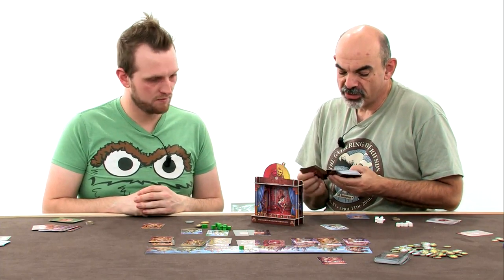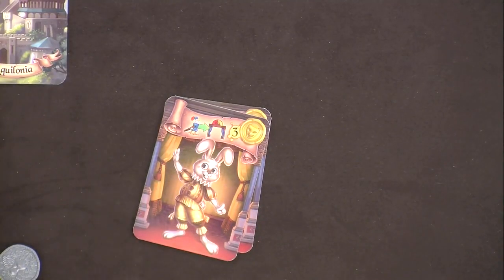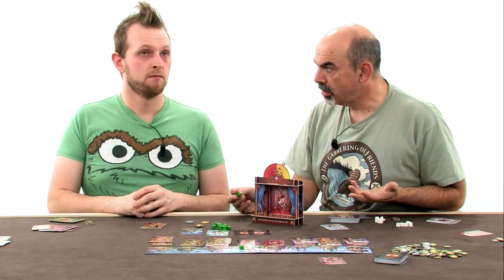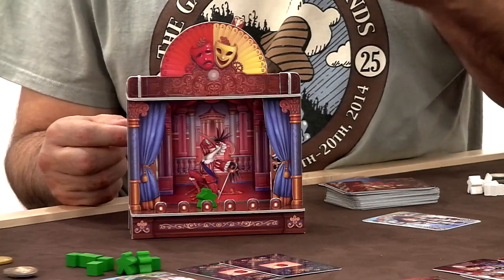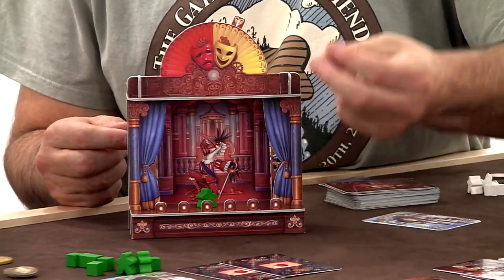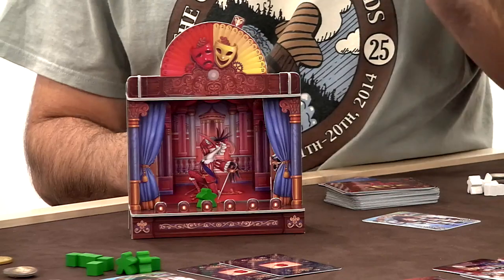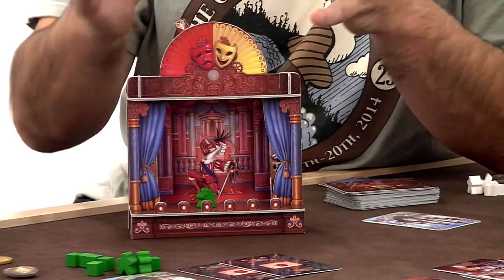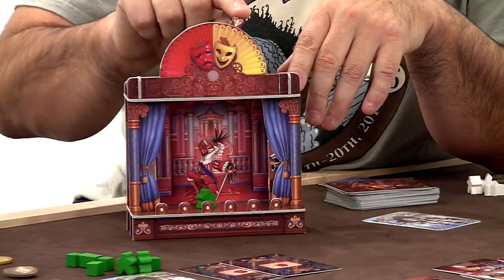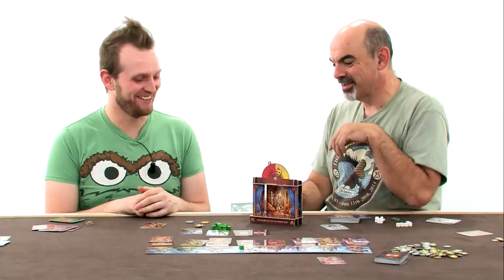One important thing I didn't explain: when someone recruits a comedian or tragedian of value three, you send a producer — a regisseur in French — to the theater. You place them there and immediately score as many coins as the number of tokens on the theater. So the first one gives you one coin; if there are already three tokens, you take yours and get four coins. But when the king's humor changes — say from tragedy to comedy — you flip the theater and expel all tokens inside. That's a fun mechanic.